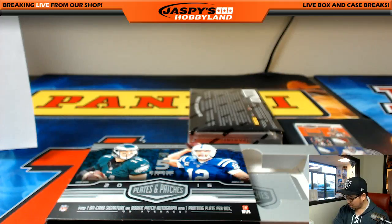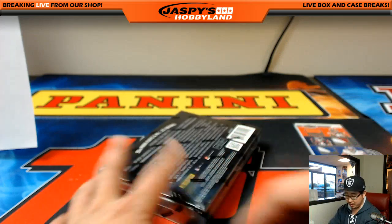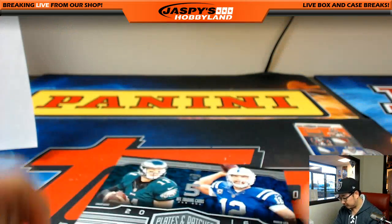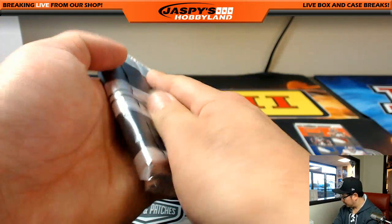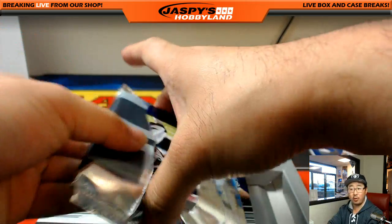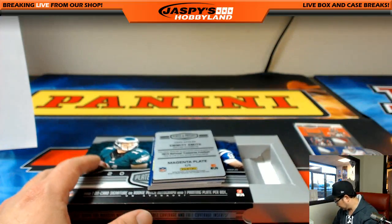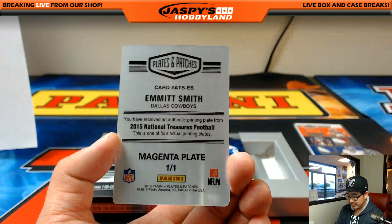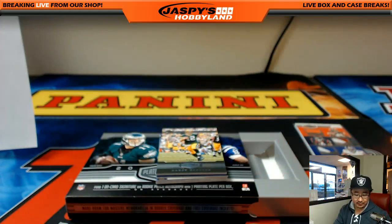One more box to go. This has been a very nice start, folks — Random Division number one. Only a couple of redemptions but they were nice ones. No reprints, which everyone should like. The on-card autos look great. Emmitt Smith from NT Football printing plate — that's cool for the NFC East.